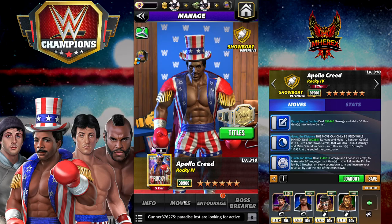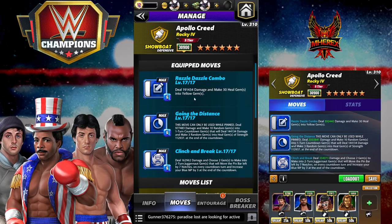I'm going to have three builds for you guys. Apollo plays really, really different with some of his movesets. The first one we're going to start off with is triple blue. Razzle Dazzle combo — all six MP moves. Deal 191k damage, make 30 heal gems into yellow gems. Going the Distance — this move can only be used while pinned. Deal 977,000 damage, make 10 random gems into one turn countdown gems that will deal 144k damage and make three random gems into heal gems of strength 112k at the end of the countdown. And then Clinch and Break: deal 162k damage, choose two gems to make into two turn juggernaut gems that will move the pin bar left by seven notches on every countdown turn and increase your blue MP by three at the end of the countdown.